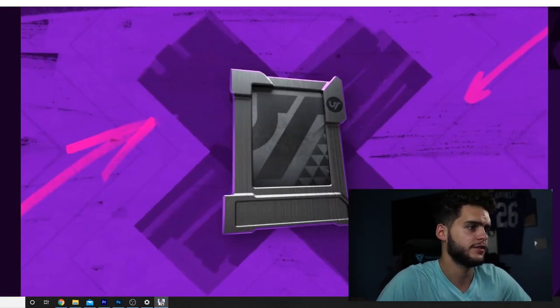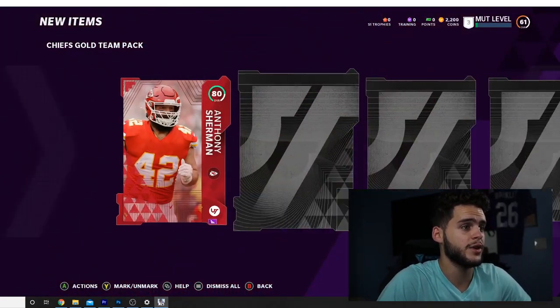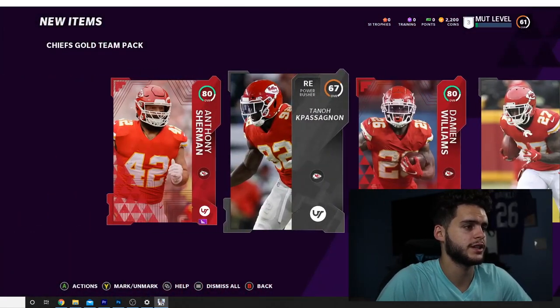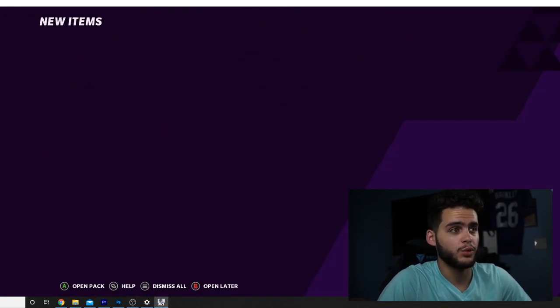First pack — what do we got? An elite player to start: Anthony Sherman. We got another elite player right here — Damien Williams. They're giving me all the worst ones. That's fine, that's fine. We're gonna have plenty of these; we could easily pull Mahomes or Tyreek.